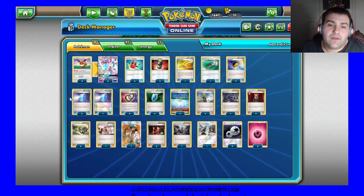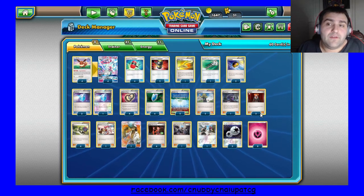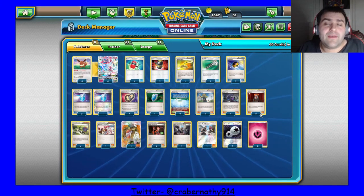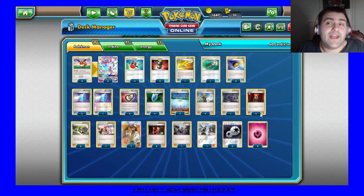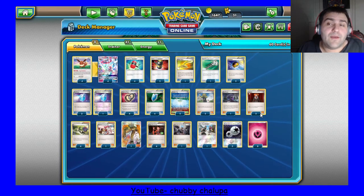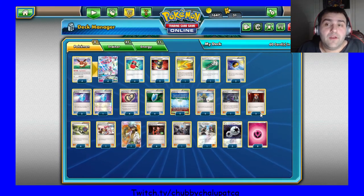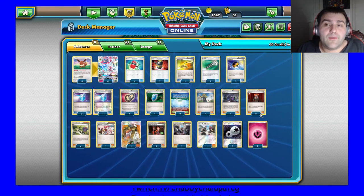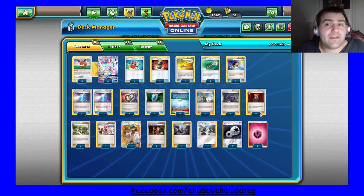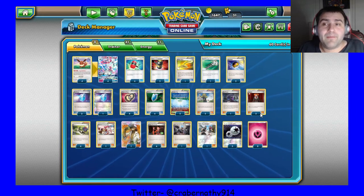But I took out a Rope for that. I put in another Delinquent because I felt like Delinquent is really strong in this deck — when they aren't doing anything or they're trying to hold out on resources, you can just Delinquent cards out of their hand. Flare Grunt is kind of the same thing, but what I like about Delinquent is that it's three random cards. Sometimes it could just discard their random junk, but sometimes it could discard the most important pieces of their hand — or at least force them to decide what's important and what's not, and ultimately they can make the wrong decision in that. It's an added bonus to the card.